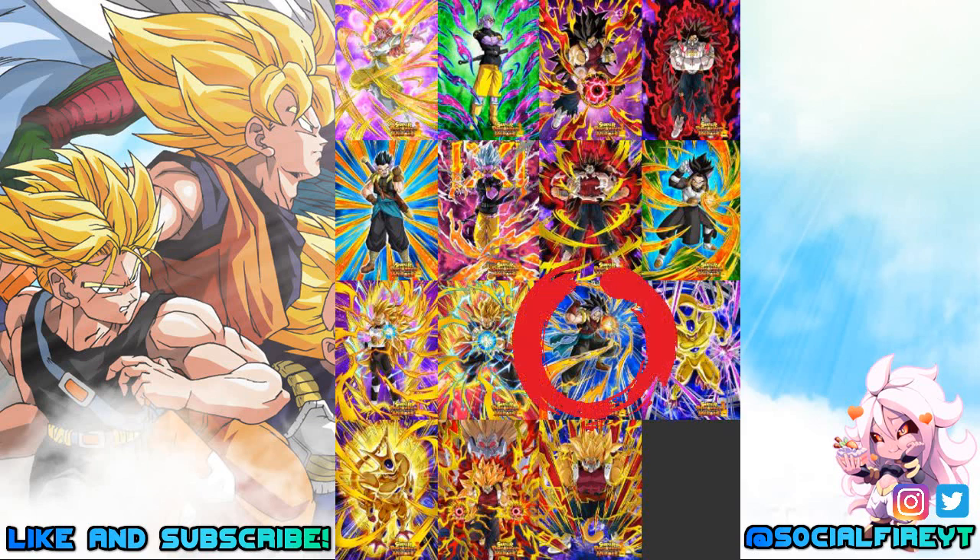Next we have Gohanks. His leader skill is Super Intellect Type Ki +3 and HP, Attack, and Defense +70%. His super attack causes supreme damage and seals super attacks. His passive skill is Attack and Defense +70%, gaining an additional Attack and Defense +20% for every super attack launched up to a maximum of 80%. He'll also perform an additional super attack if the targeted enemy is in Attack Down status. Links are Saiyan Warrior Race, Saiyan Lineage, Brainiac, Shocking Speed, Fused Fighter, and Cold Judgment. Categories are Fusions, Time Travelers, Hybrid Saiyan, and Dragon Ball Heroes.